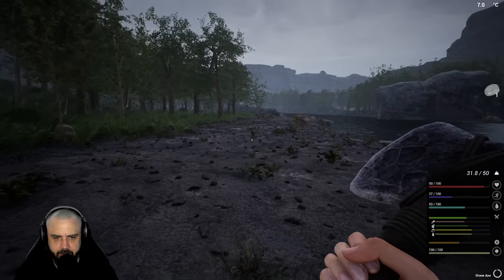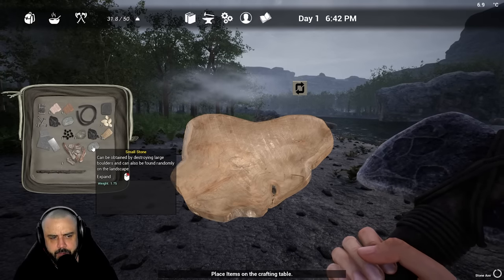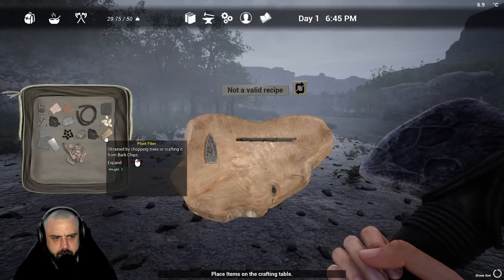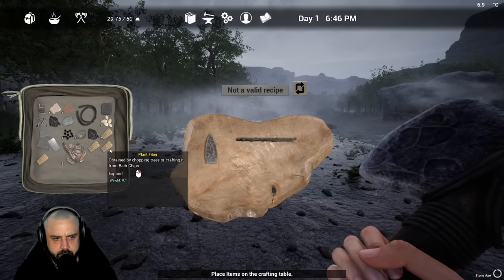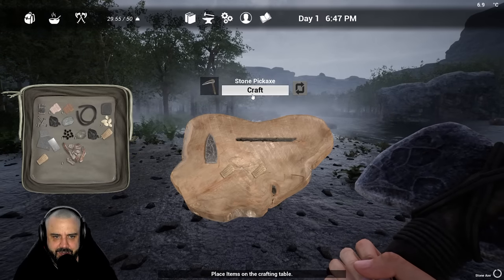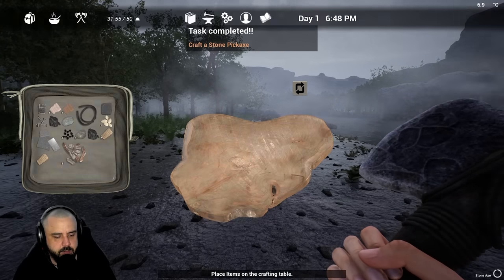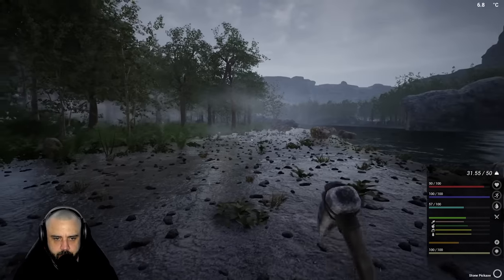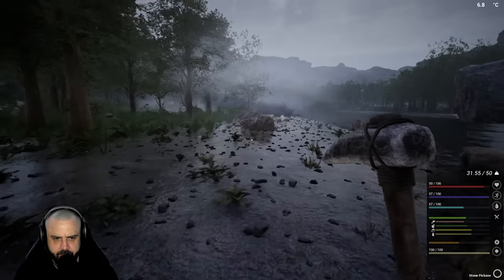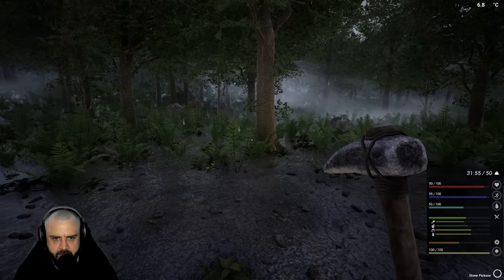There's a stone right there. Let's go to the crafting board - craft a stone blade, and now we're gonna craft a pickaxe. Here comes the brain again. All right checklist - build a saw bench. And so it begins.